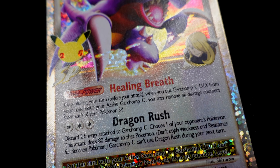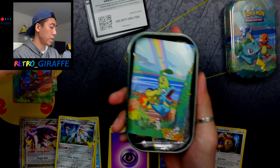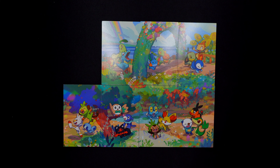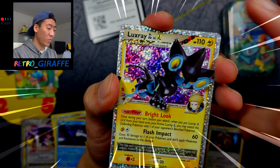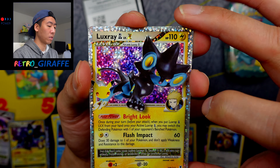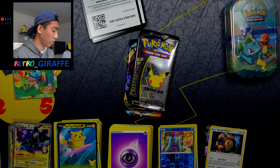Alright, how many tins do we have left? Gen 2 and Gen 1. Let's get into our Johto tin — my favorite era. Here is the coin and our little art card. I think it's so cute. As always, two Celebrations and one Darkness Ablaze. Here is the code. We pulled our second Luxray GL Level X with Volkner — getting doubles already. And behind it we have a Surfing Pikachu V — I will take a full art V card. That's our first double for the Classic collection.